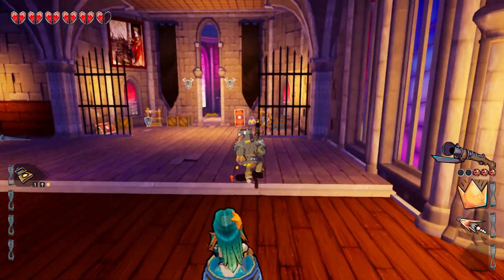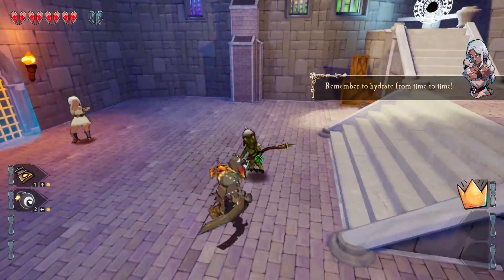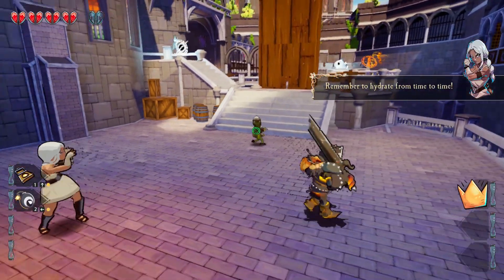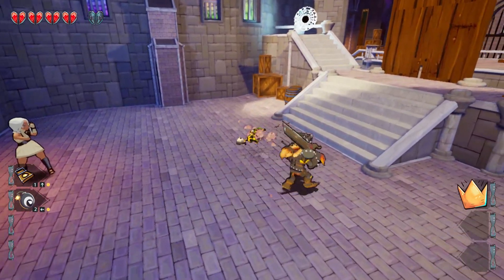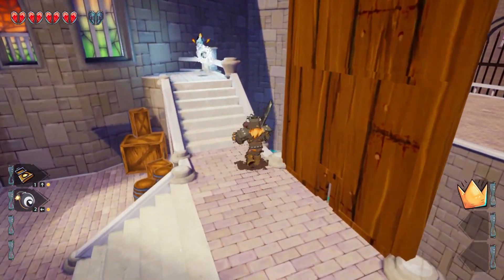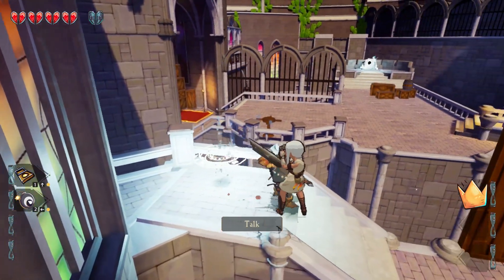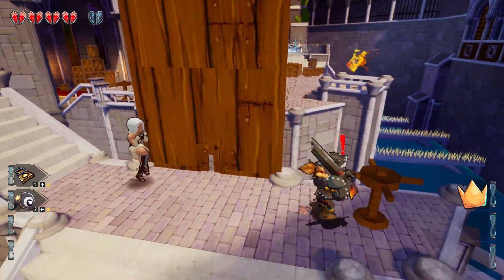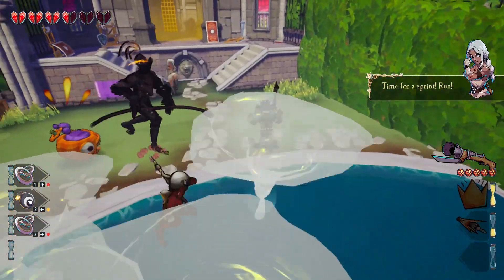The castle, though random, also has an extremely limited pool of rooms to pull from. As a result, you'll generally see each room layout multiple times within a single run. Most rooms only have one enemy layout as well, meaning that as soon as you walk in, you'll know exactly what to expect. Given how many runs you'll likely need to build up your character, it's disappointing how quickly you'll see everything the castle has to offer.